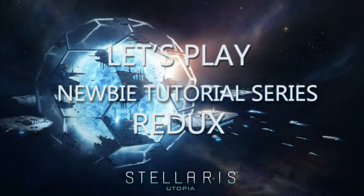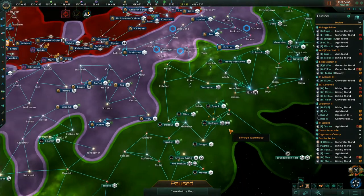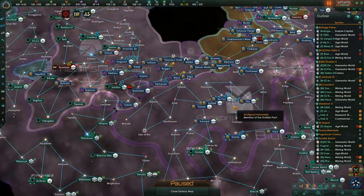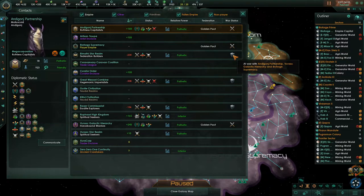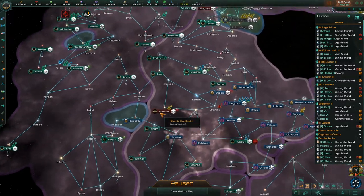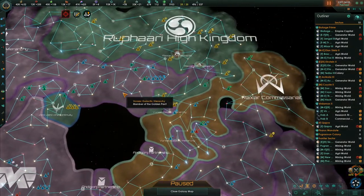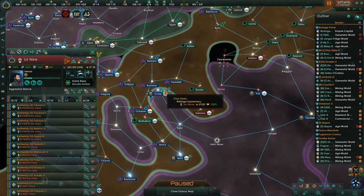Hello everyone and welcome back to Let's Play Stellaris Newbie Tutorial Redux. I'm your host, Color Spade. It's episode 14. We're here with our Empire in the year 2397. We have a lot more of the map now. We're embroiled in a little war going on with the Raxar Commissariat and the Bernanthi Star Realm. Our allies in our Federation started this war, and we would like to put an end to it.